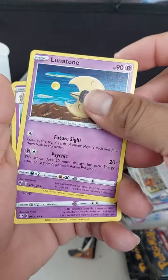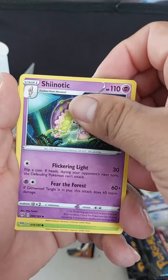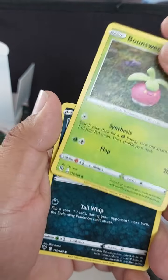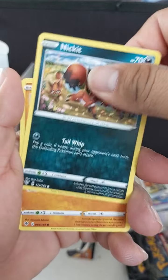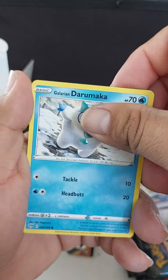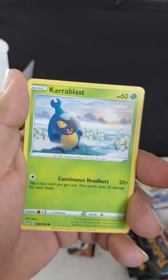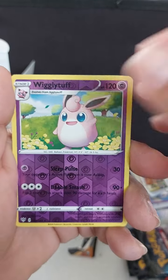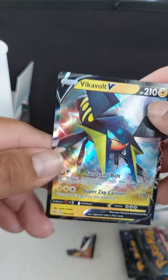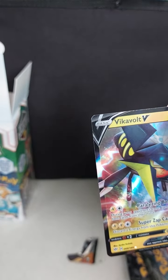Okay — Shiinotic... I have a hard time saying that name — Shiinotic, Bounsweet, Nickit, Larvitar, Galarian Meowth, Dramoaka, Applin, Wigglytuff, Vikavolt V. Okay, go ahead and sleeve that up.